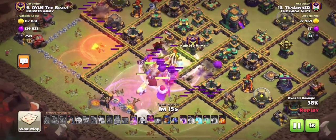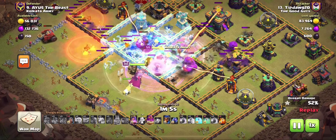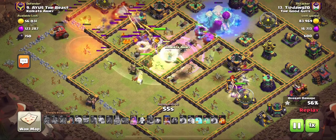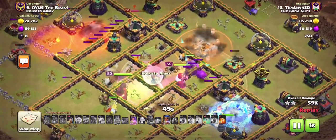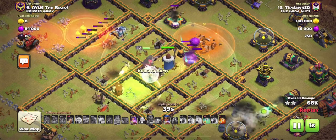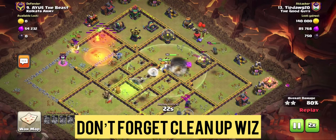Super bowlers are super squishy — they die really easily — so you want to make sure your healers are raged and keep those super bowlers alive. If you can keep them alive you have a really solid chance of three-starring. Save that warden ability for when your troops are going through a high damage area. In this example they're approaching the town hall, so I hit the tome right as they approach. I send my RC in at the bottom taking out the side, then freeze the enemy RC so mine can get through.